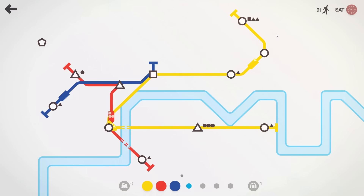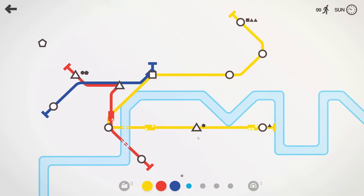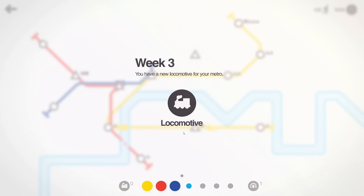The yellow line hasn't got all the shapes actually, because over here we've just spawned a pentagon. We're going to have to keep an eye on all our stations and see if any of them are pentagons. Looking at the yellow line we do now have a pentagon passenger. I might extend the red line — and it's the end of week three.